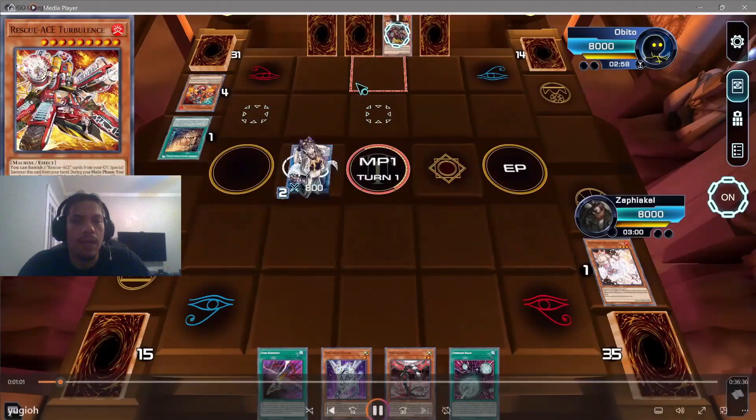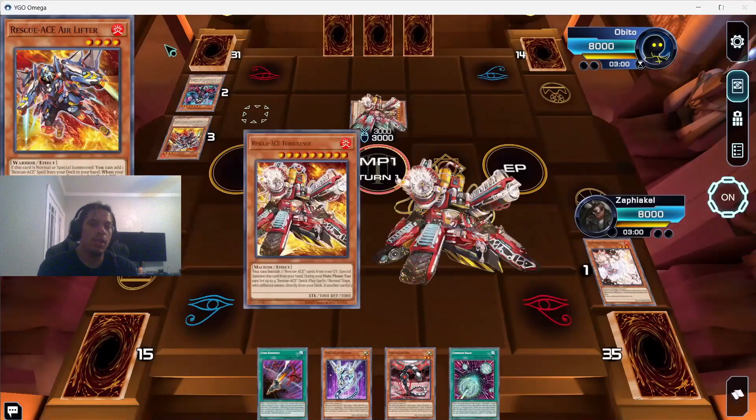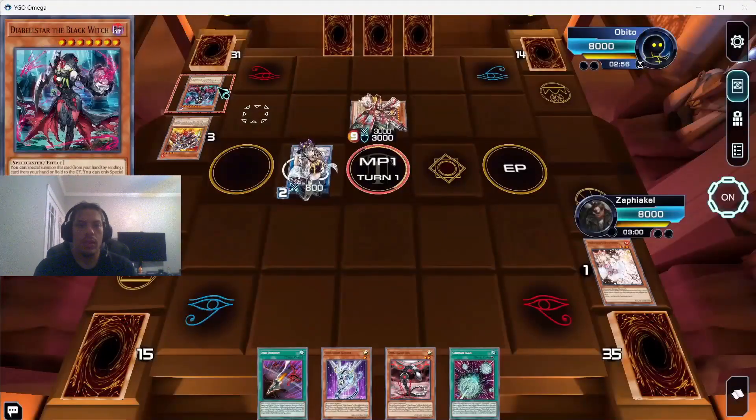He links in Hydrant and the Lifter he had into IP Mascarena, then banishes Lifter to summon Turbulence — which is the good one that lets him set four cards from the deck.